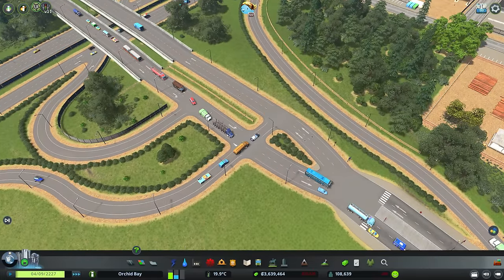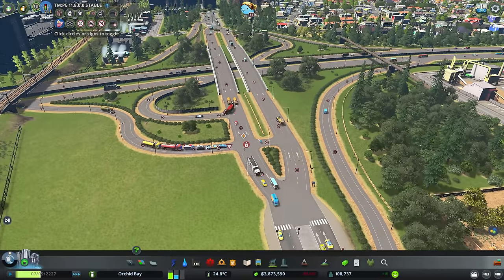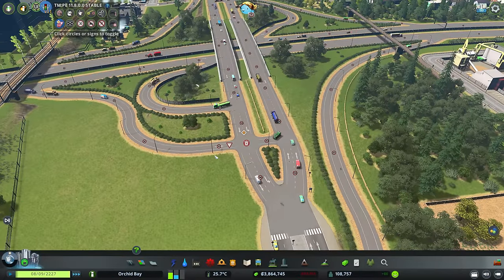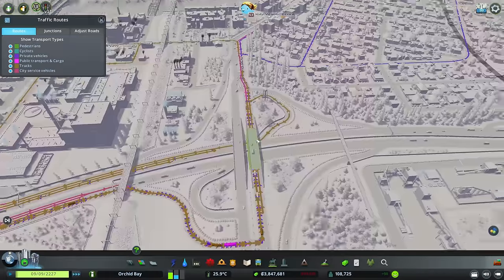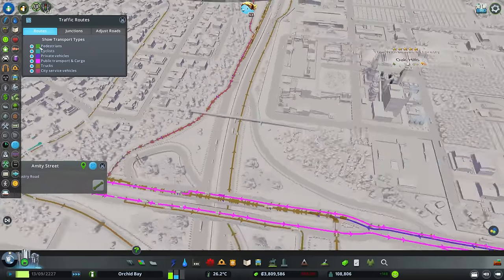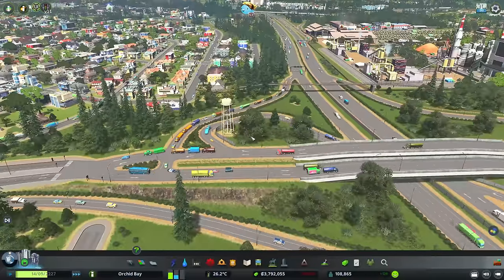There's some stupidity making itself known here, so let's do some priority signs. Similar to what we did on the other side - the priority here is the arterial crossing the highway. That might transfer traffic to the slip road, which I don't mind as long as it's not gridlocked. Let's check the traffic routes - a lot of these are trucks wanting to go into the industry over here. Some are going this way too, so maybe we should explore adding extra highway connectivity for this area to reduce the number of trucks coming through. We're starting to get a bit more backup here.